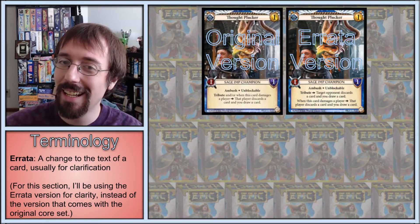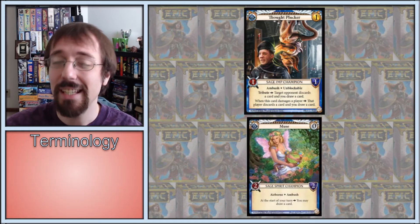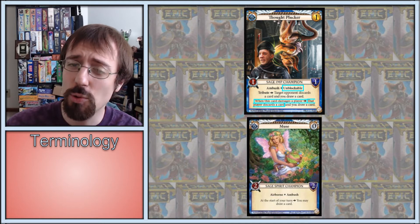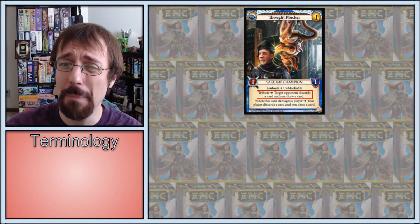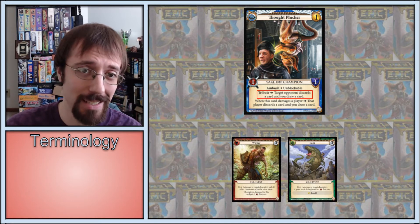Thought Plucker, as the 1-cost version of Muse, is also insanely powerful. For 1 gold, you get the Muse spend-less-gold-to-draw effect, in addition to the force-your-opponent-to-spend-more-gold-to-draw effect. Simply, if your opponent only draws 1 card on their turn and you force them to discard 1 card on your turn, they naturally net 0 cards drawn. This forces them to spend gold to draw to prevent quickly running out of cards. In addition, when played, Thought Plucker immediately nets you a 1-card advantage over your opponent — 2 cards if they remove it without incidentally drawing.